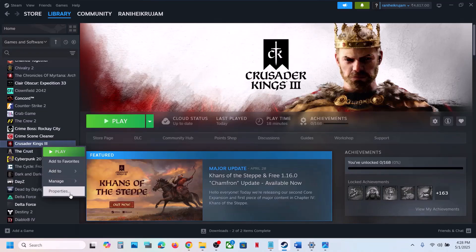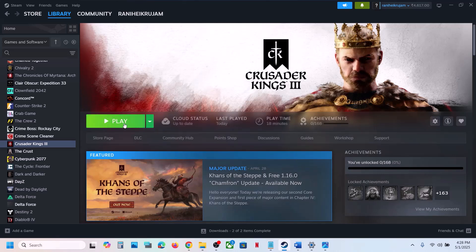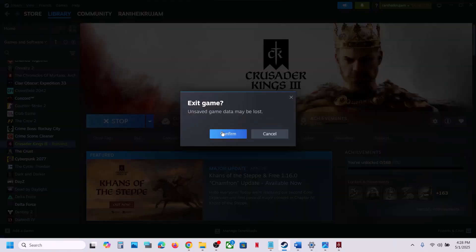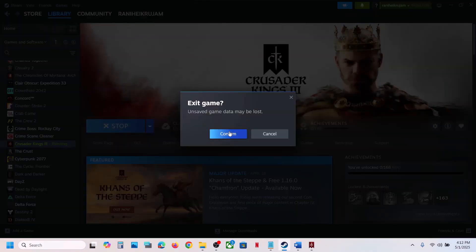Copy this complete path, then go to Steam, right-click on the game, select Properties, and in the launch option paste the complete path. Close this and click Play. This time when you click Play it will skip the Paradox launcher and straight away launch the game.